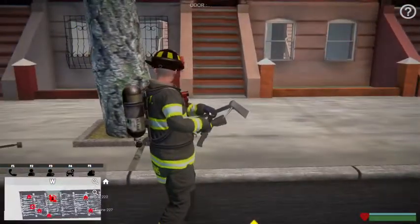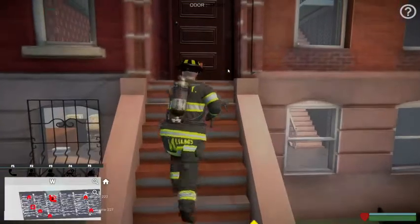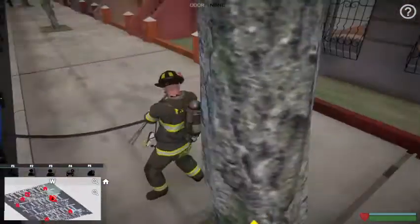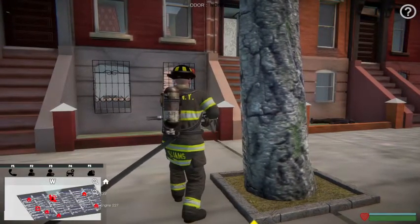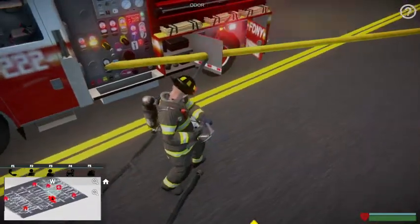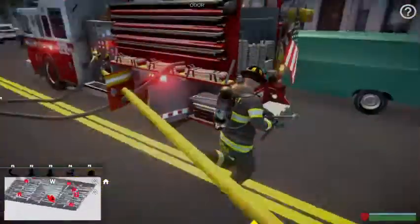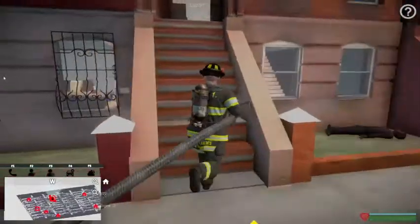You can hit left alt and that will get rid of your cursor, but it's good to keep it on for now. You gotta hop up these stairs. You always gotta be a good distance away from these - oh, it's open. Now you just hit E to hook the hose. That's a problem with your cursor, it'll go through things. Oh my god, I didn't hook it up to the front. Put it that way, and that, and then go again, hit E.